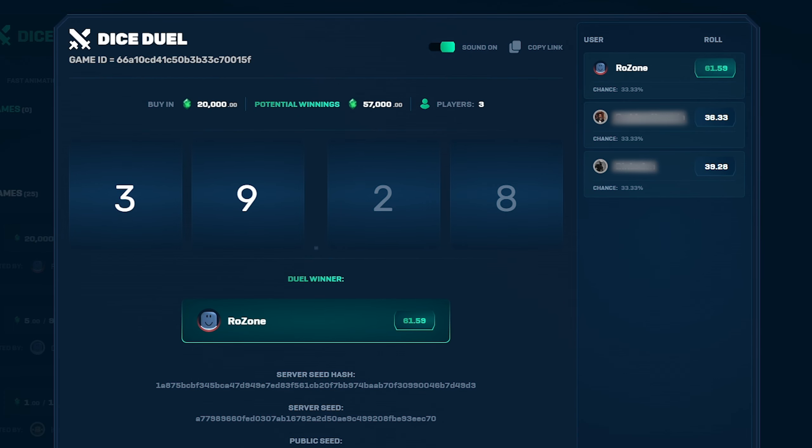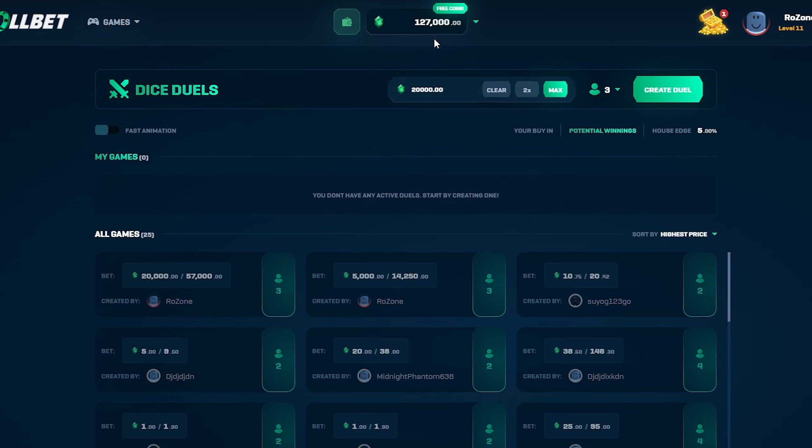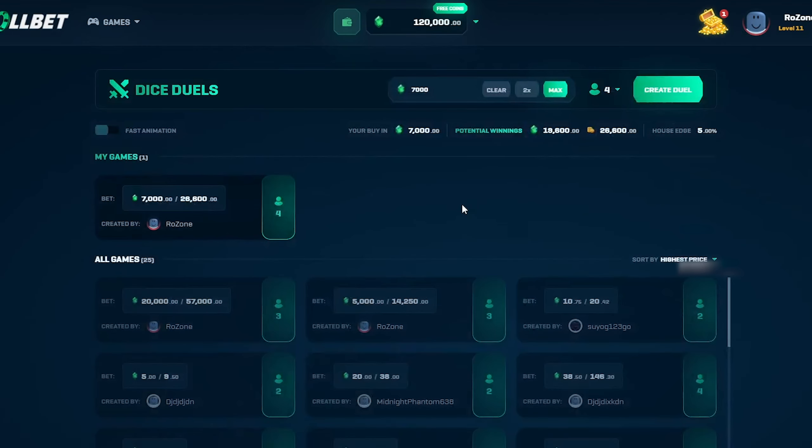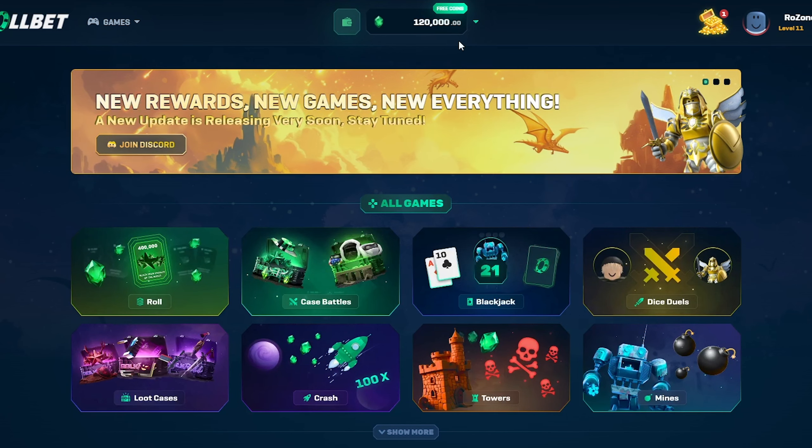That's a pretty big win as well. That puts us now up to 127,000. That was good. Now let's put in the 7,000 just to even out the balance. We'll put in four people. Okay, that's an abysmal roll — so we've already lost. There's no problem watching the rest. That's it — so we're up 20,000.